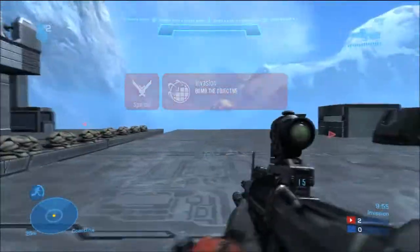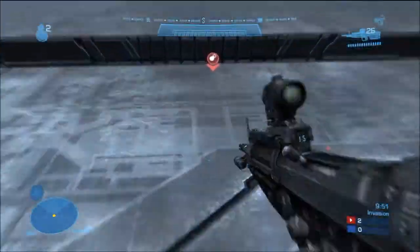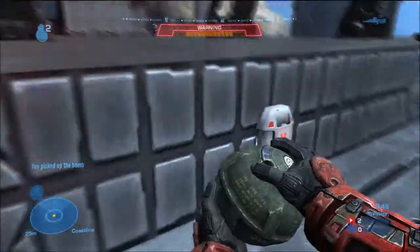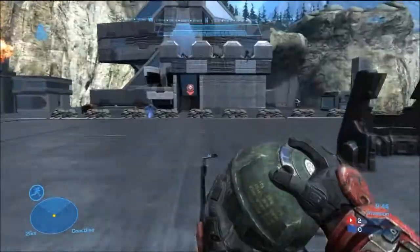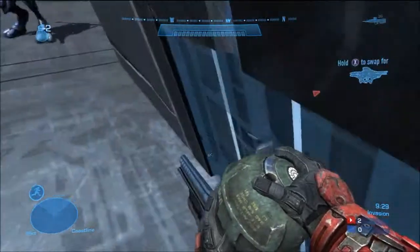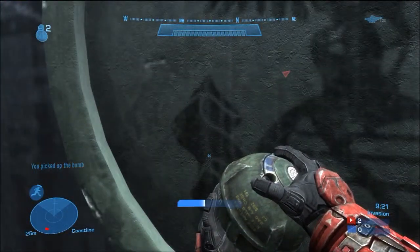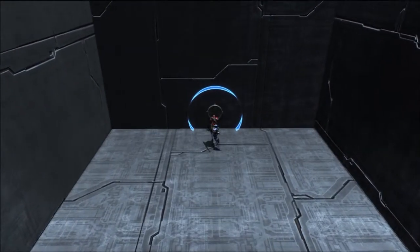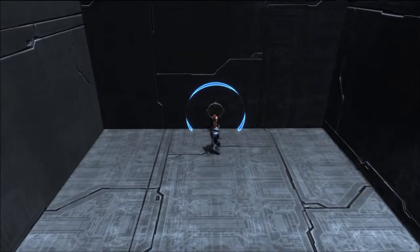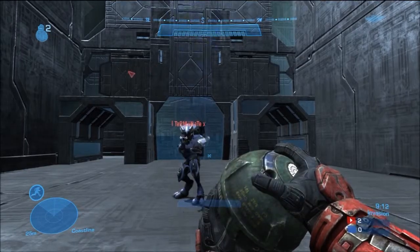Here we are into the last phase. This is where the bomb is at the very start where you spawn as a human — that's really neat. We're speeding up here just because we don't want to waste time. There's also a plasma launcher right there — very handy. All you need to do now is plant the bomb and have a team cover; this is not really recommended to be 1v1.